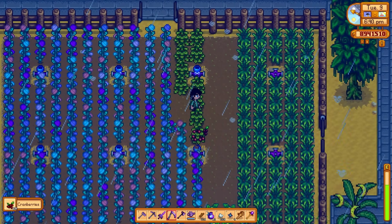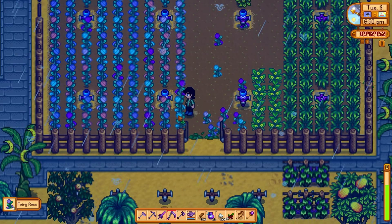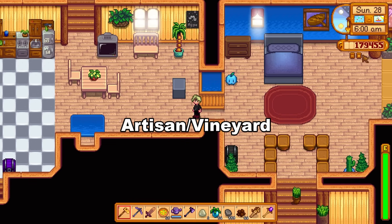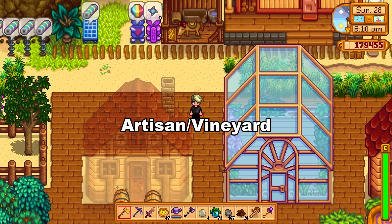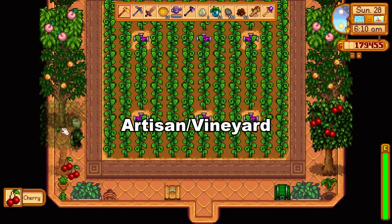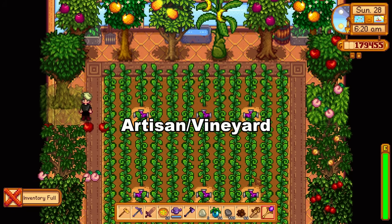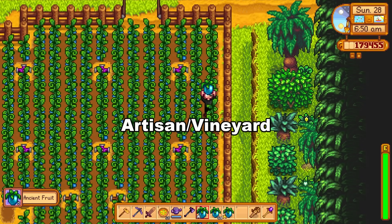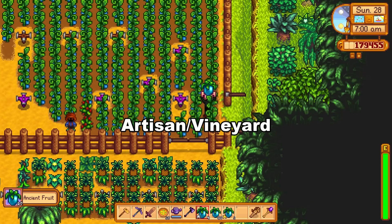Let's talk about specific income-producing activities — this is where things get really interesting, especially with artisan. With the dehydrator and fish smoker there are now so many more artisan goods to sell, making the artisan profession even stronger. Smoked fish also benefits from the angler and fisher professions, so when combined with the artisan profession a smoked fish can sell for 2.8 times its base price. Looms will also produce double wool more reliably, especially with gold and iridium quality wool — maybe it's now worth having a barn full of sheep.